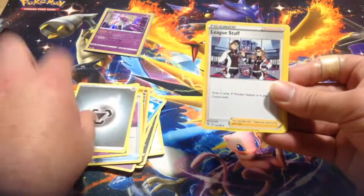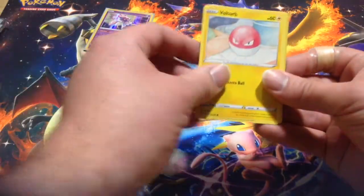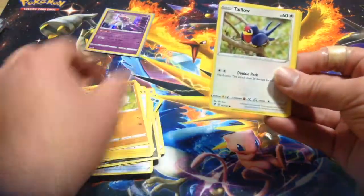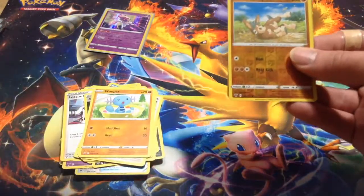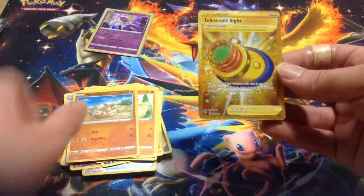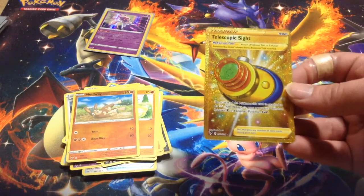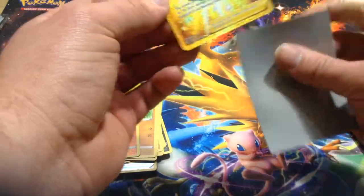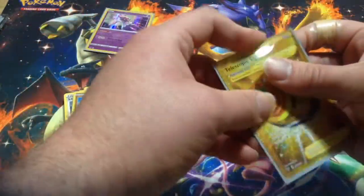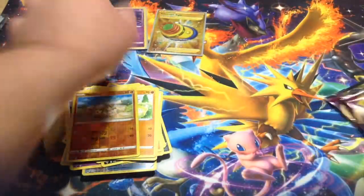Energy, League Staff, Broken Crick, Eromic Energy, Voltarum, Rekareff, Tyler, Yenema, Wooper, Mudbrain, Reverse Hollow, and a... Holy shit! That Telescopic Sight is, like, a gold card. That is sweet. Holy shit, I did not expect that. That's a beauty right there.